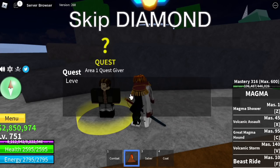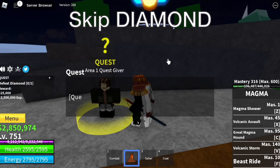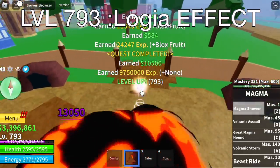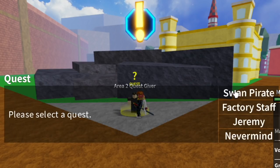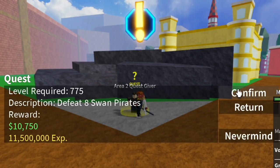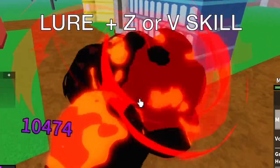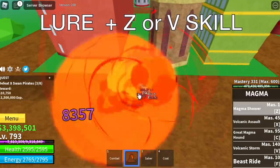We're gonna skip Diamond because he's always dead in public servers. We're just focused on defeating the mercenaries until each level. At 793, you get the Logia effect on your next target: the Swan Pirates. If you achieve Logia effect, it's very easy — just lure plus Z or V skill. You don't need to wait for long cooldowns.